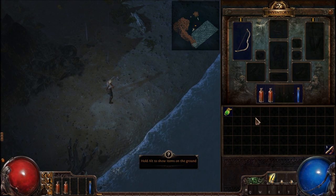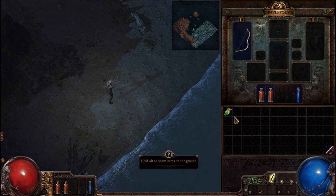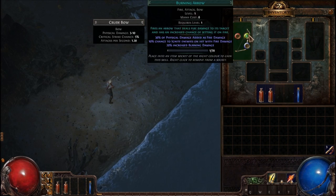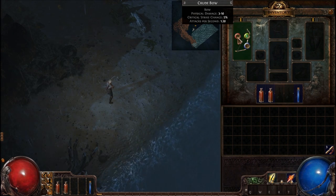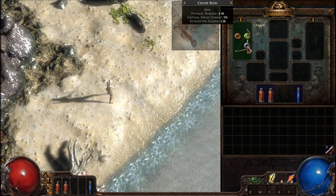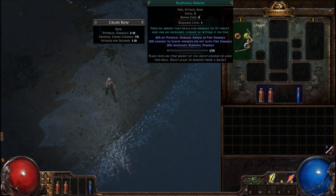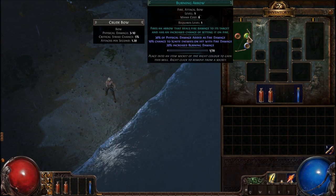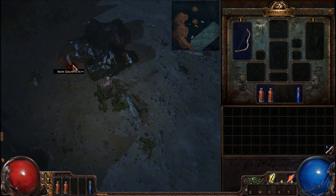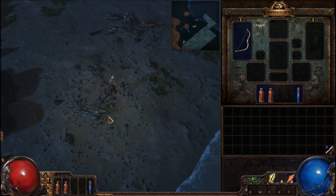One cool thing is it's not your traditional RPG — you don't learn skills through trainers. You actually learn skills via gems. Each color represents different attributes: red gems represent strength, green gems represent dexterity, and blue gems represent magic. Your skills level up depending on how many times you use them. If you have all the stats, you can in theory use all skills — that's an awesome feature.